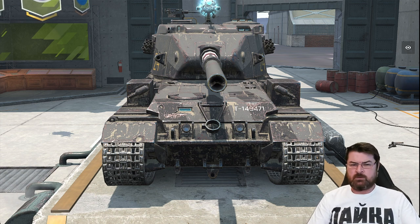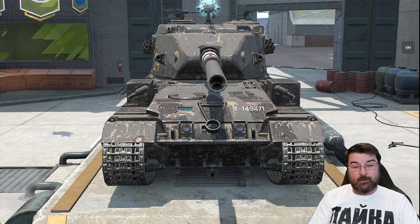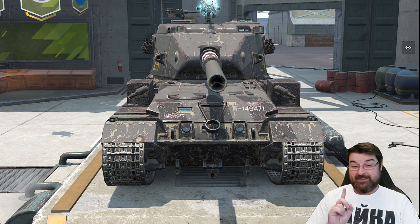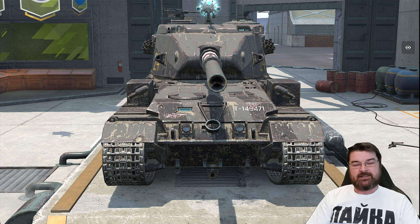It shouldn't be any surprise — it is of course the Death Star, also known as the FV 215b 183, the British meme tank, the TD at tier 10. But don't take my word for it, because this is not all about my opinion, although in this case I absolutely loathe this tank. It's Blitz Stars that I get the information from.